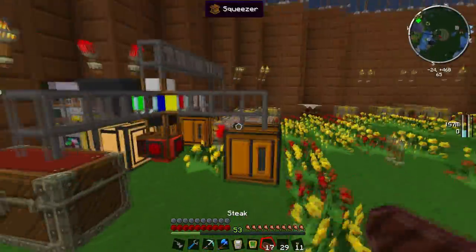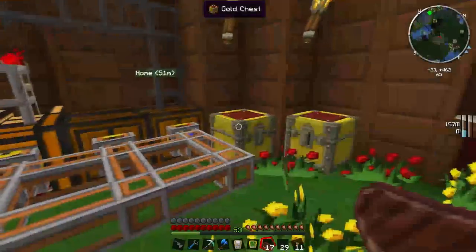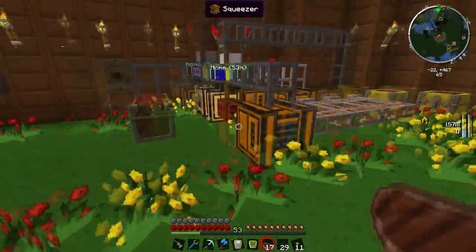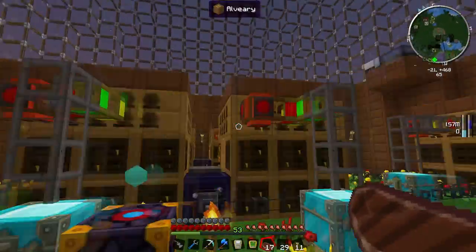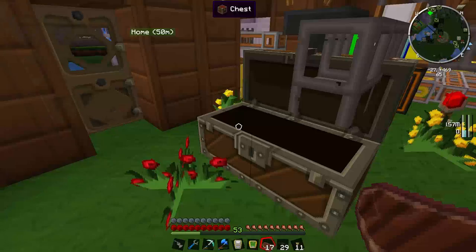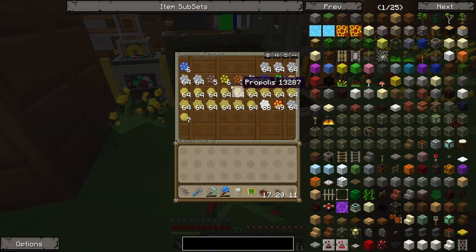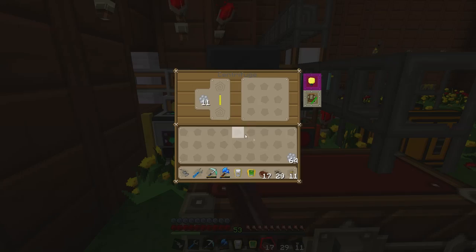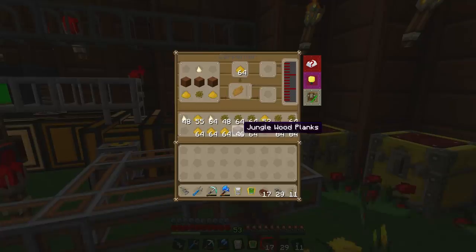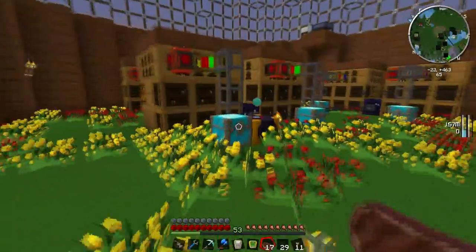I'm going to chuck a load of Rocky Combs through my Centrifuge here to get them turning into honey drops. Just make sure it's full up with as many Rocky Combs as possible — they should, in theory, start producing liquid honey at some point.